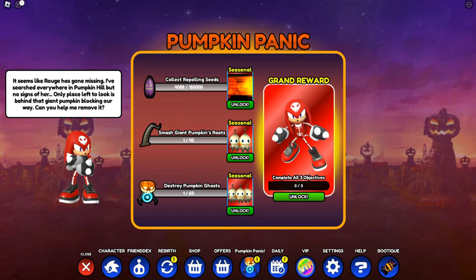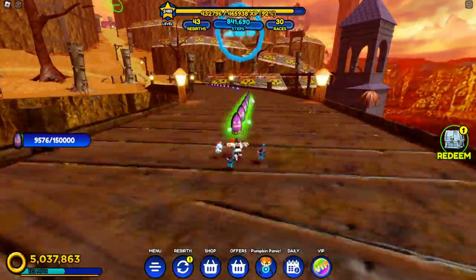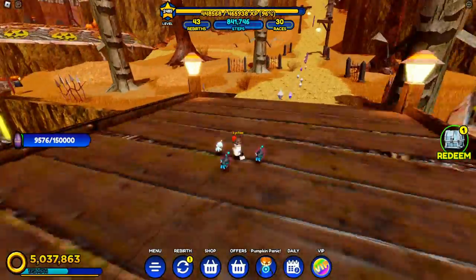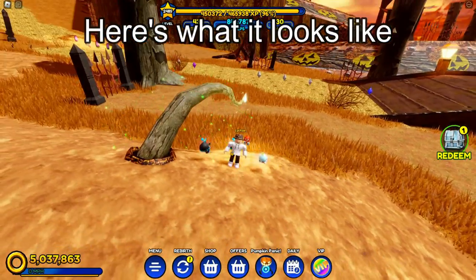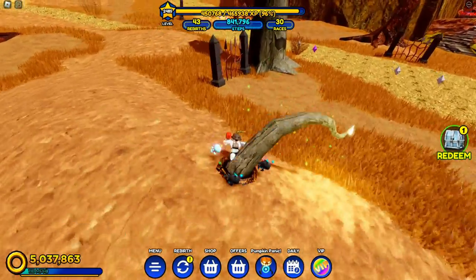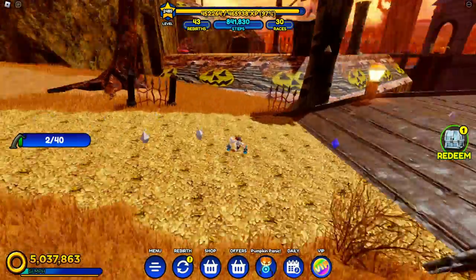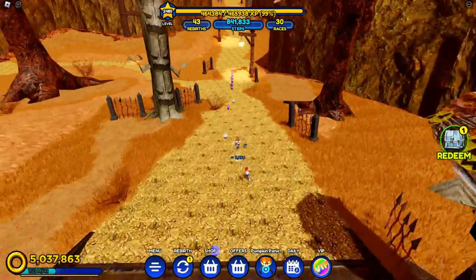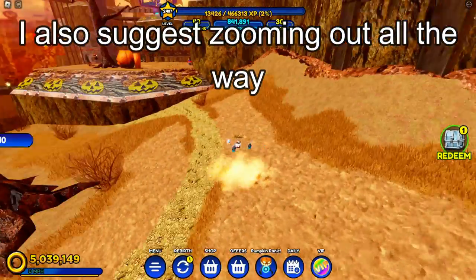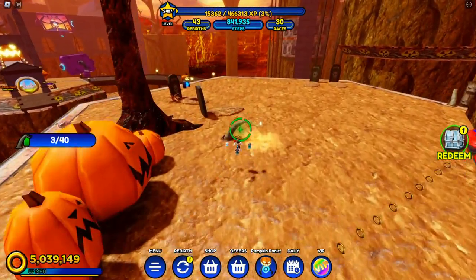Alright, so for this next part, smashing 40 Giant Pumpkin Roots — here's what they look like. They look like these big branches coming out of the ground, and they have this green sparkle on them. Basically, all you have to do is just do a homing attack on them. You basically just want to go ahead and reset so you're back at the pumpkin hill spawn. And from there, just go ahead and choose a path again, and just look for the roots sticking out of the ground that have a green sparkle to them. I also suggest zooming out all the way, as it makes it easier to see where they are and gives you more space to see where everything is.